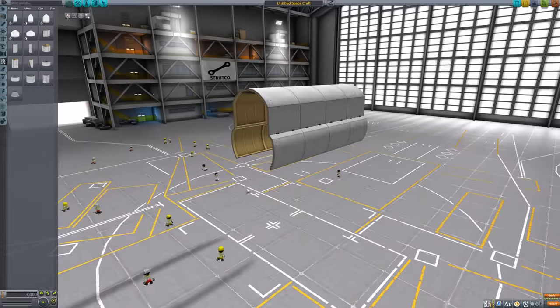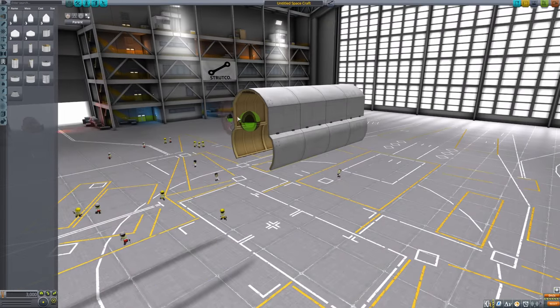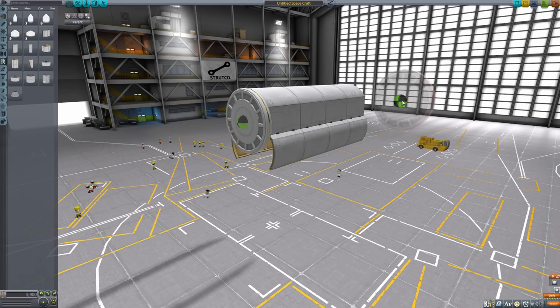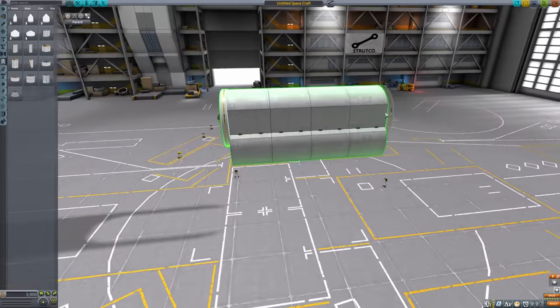First we will start with the biggest variable in the shuttle design — payload. This time around I want a compact shuttle, so I am using just a single Mark III big cargo bay. I will be pointing it downwards, for good reasons.